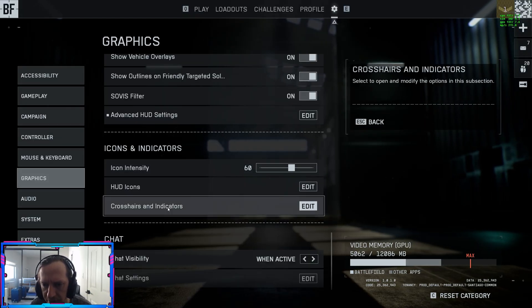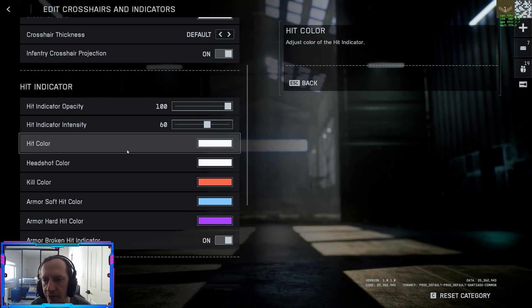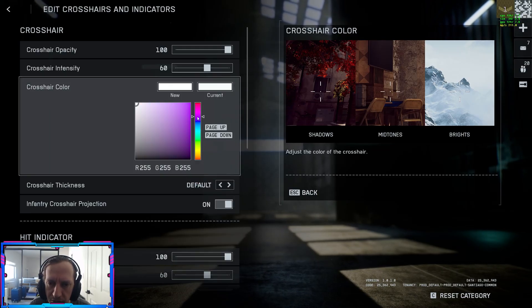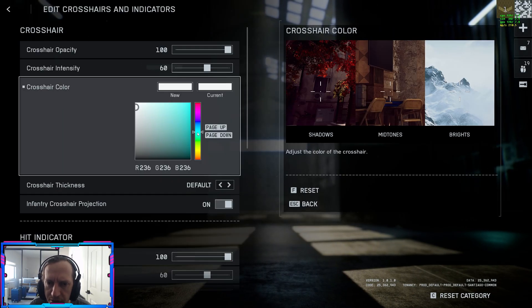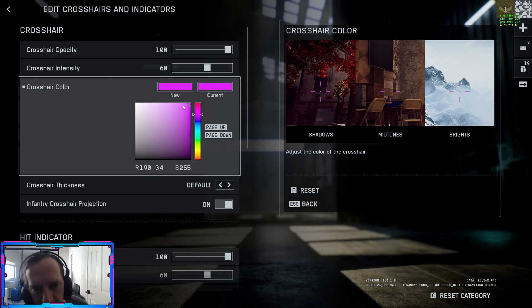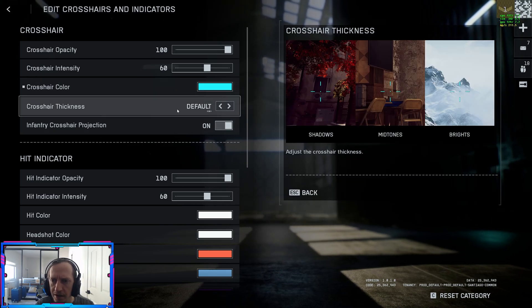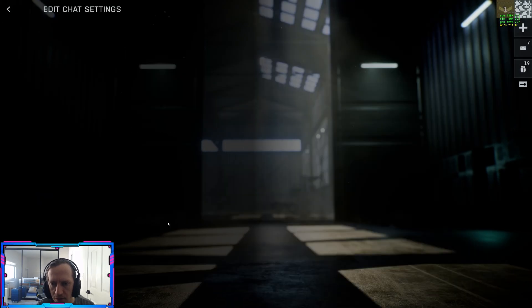Icons and indicators: if you have trouble seeing anything, crank up icon intensity — I'll leave it on default. Crosshairs and indicators: you can change colors, good for colorblind users or just for clarity. I typically like a bright crosshair color — not white, as on snow maps it's hard to see. I'll set mine to teal for now, maybe magenta. Crosshair thickness: thin or default. The crosshair lines indicate bullet spread — if you're moving or holding fire too long, they'll expand to show your spread is wider. Chat visible: set to always or hide, up to you.